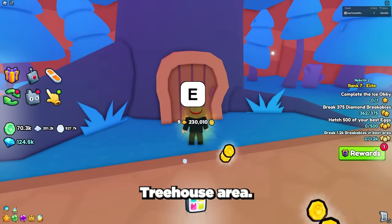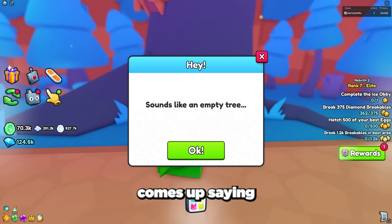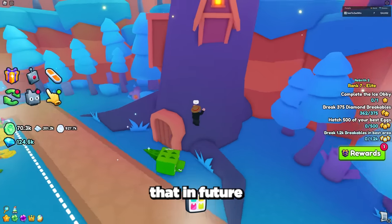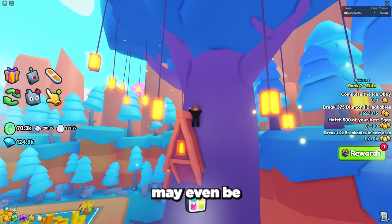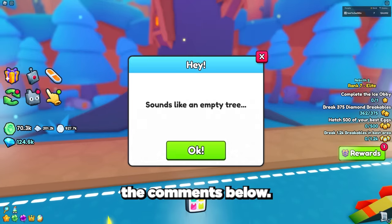Next up is the secret treehouse area. If you go up to the treehouse and interact with it, a pop-up comes up saying 'nobody's home.' I believe that in future updates these new areas will be unlocked, and because the message says 'nobody's home' there may even be an NPC inside which could give you quests. Let me know any theories you have in the comments below.